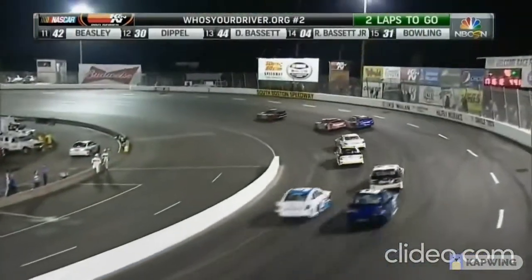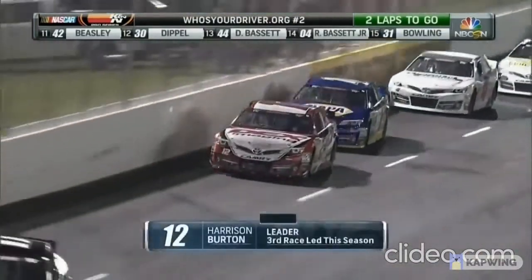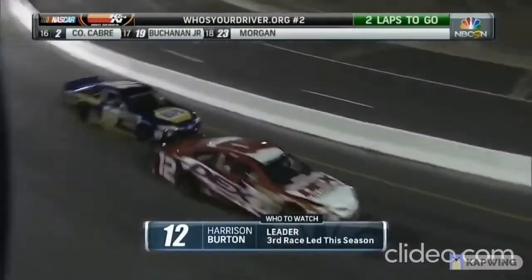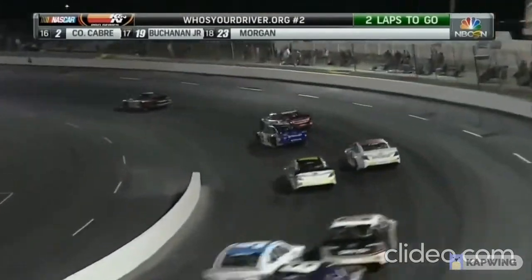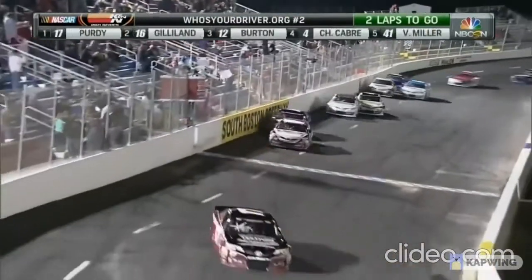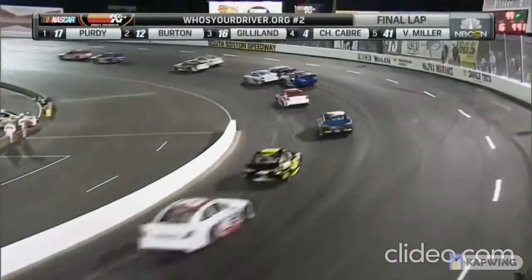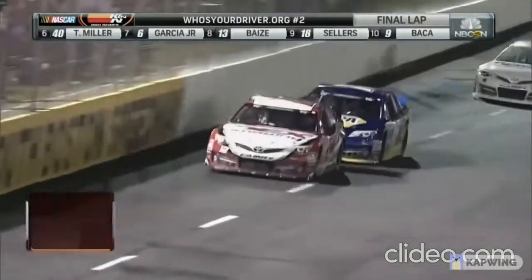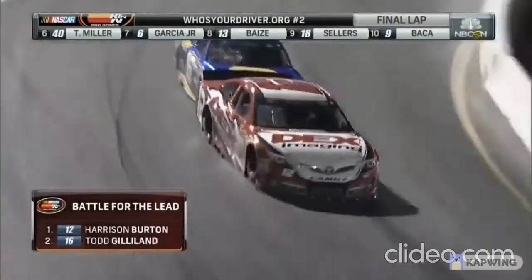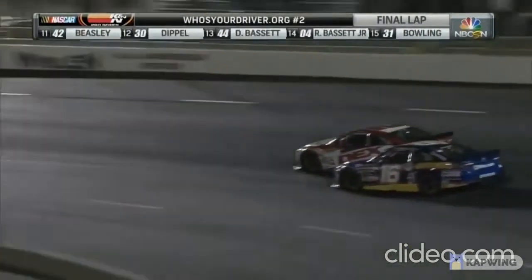Burton dives to the inside and Harrison used him up right there — just drove it in really deep. Two to go. Now can Todd get back to do it to him? Slide job to get the lead, contact coming out of turn four. Harrison Burton gathers it up as the white flag comes out. Burton down the back stretch — can Gilland get close enough to return the favor? He's on his bumper in turn four, just a little bit of a slide from Burton.